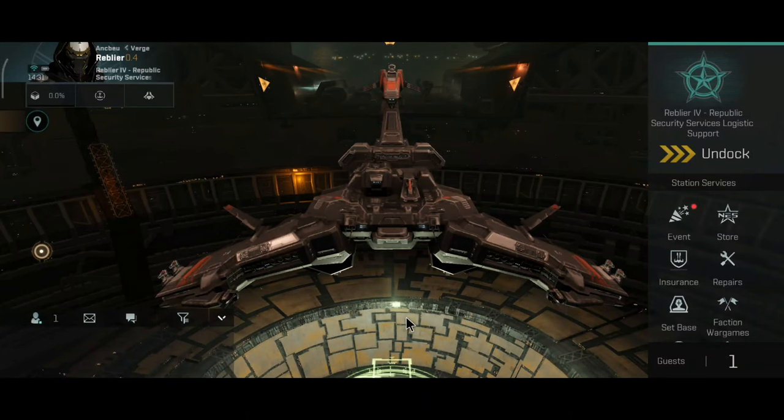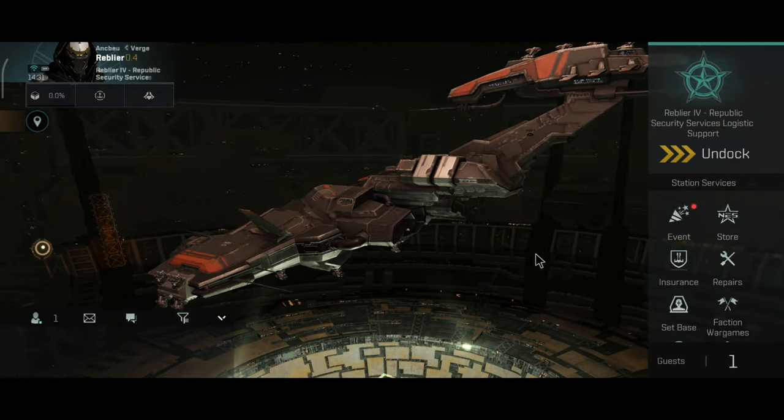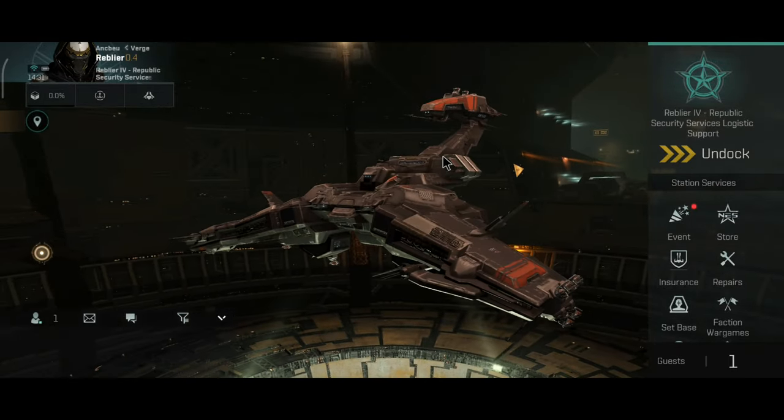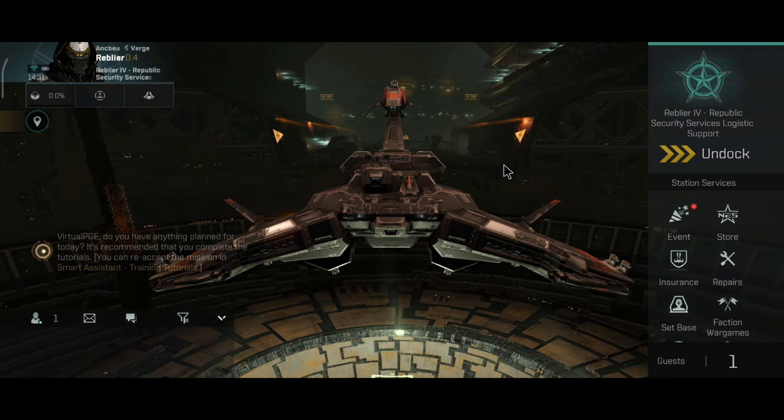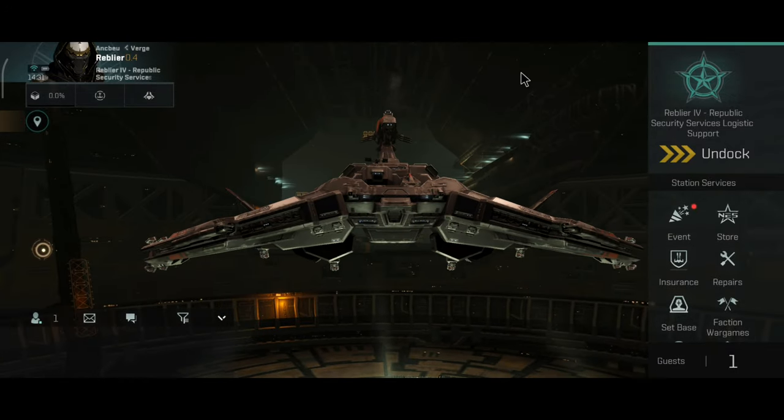Scorpion 2 is one of the rarest battleships you will find in this game. I personally haven't had the chance to fight with a Scorpion 2, although I had the chance to fight with the tier 9 Scorpion a couple times, and these ships are indeed very dangerous.